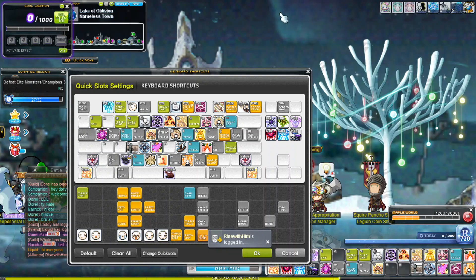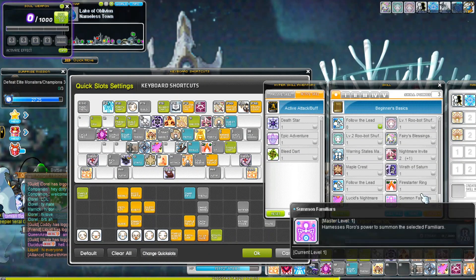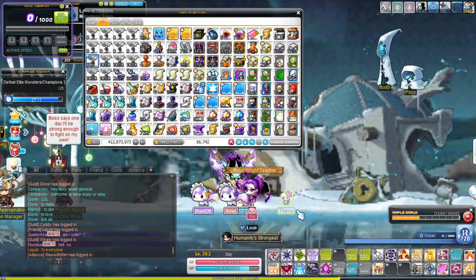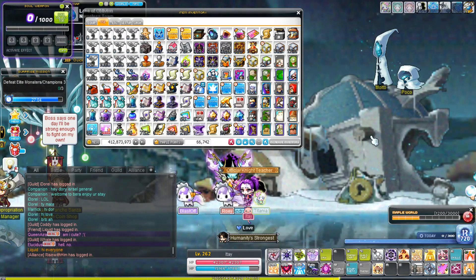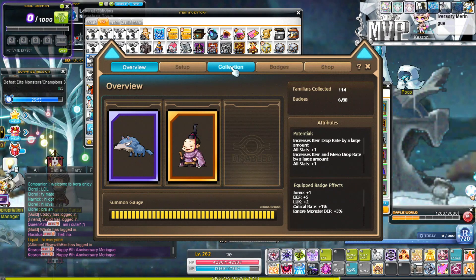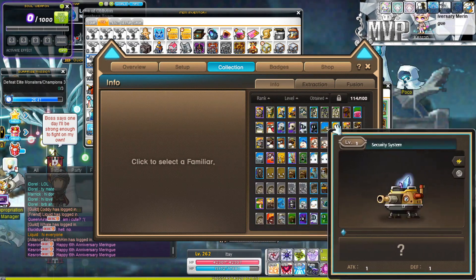Hey guys, what's up. So finally today familiars are back and people say that everything works fine, so let's get back the summon familiar button. I haven't touched the system yet. I do have my familiars ready — once I activate all of them I should have ten badges. By the way, I'm using my old laptop right now so it's going to be a bit rough. Let's see if my familiars are still here — they did not delete anything, so should be good.